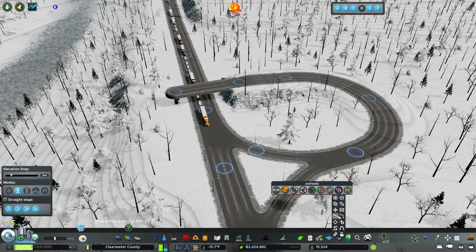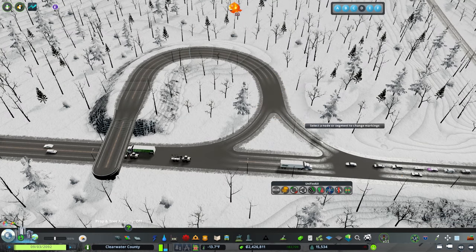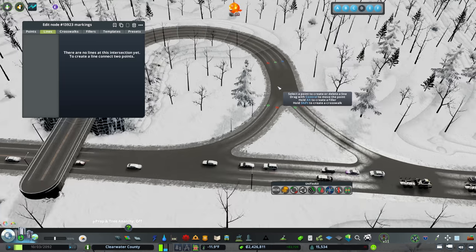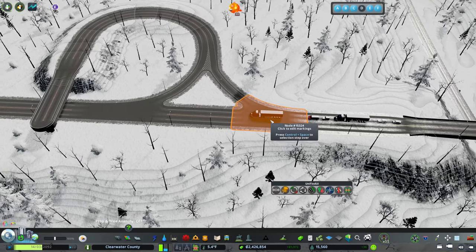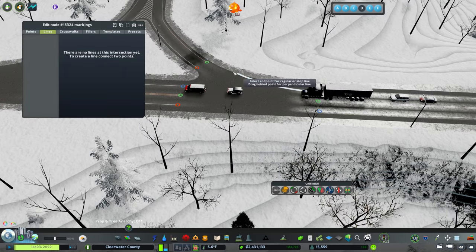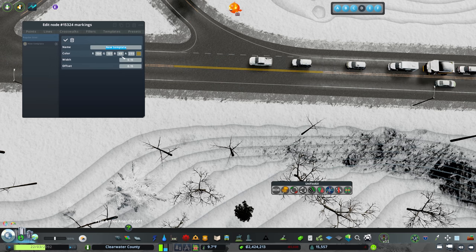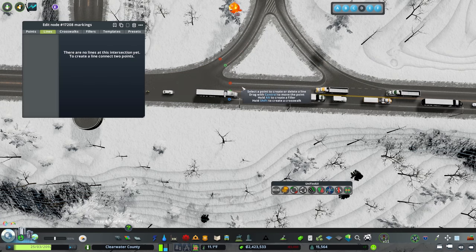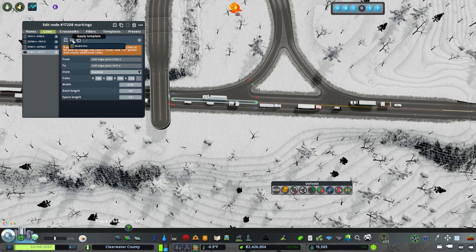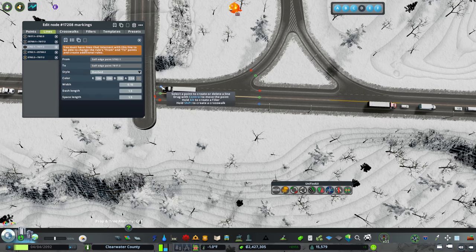I'm going to go into Intersection Marking Tool with Ctrl+L and add some markings. I could mirror this everywhere. I'm going to use a template - the color isn't quite right but we can apply the same thing over here. I'll click the apply template button and there we go, we've applied our template and finished up that side.